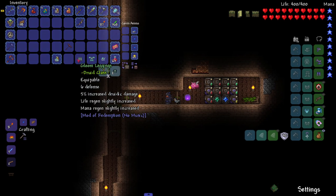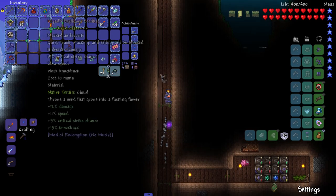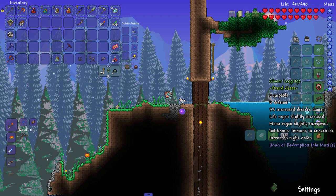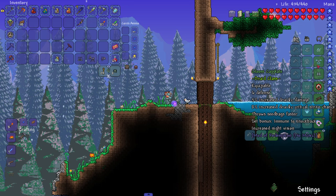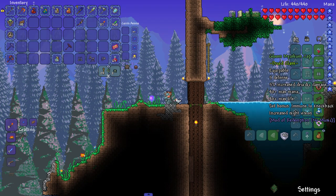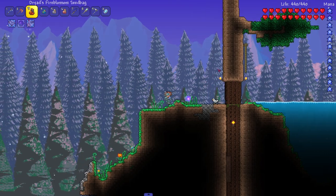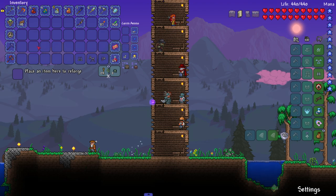Let me go ahead and craft it - boom, there's the helmet, boom the chest plate, boom the leggings. Defense went up plus five, damage went up one. The set bonus is increased night vision and immunity to knockback - interesting. We also get max mana, max life, more damage, throw seed bags faster, and better regen. It's a pretty good armor set.